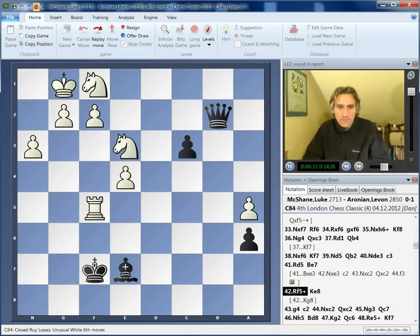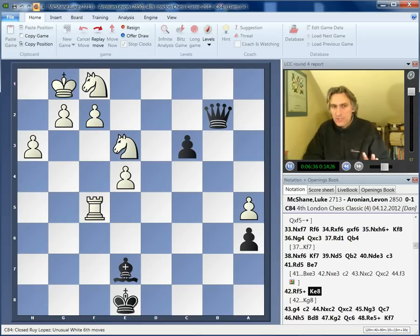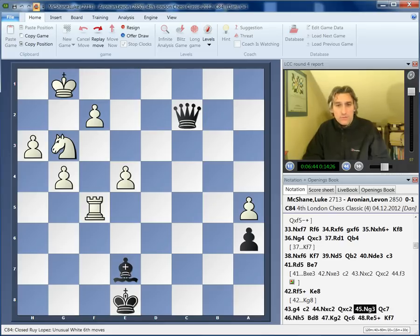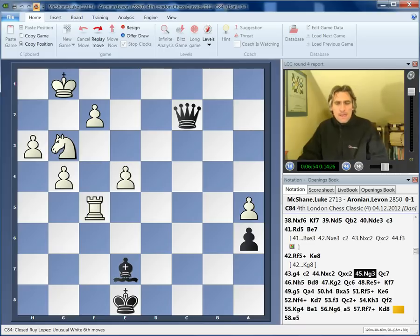Aronian played bishop e7, and in this way managed to take the piece. So again we have queen against rook, but this way Aronian has more winning chances because he has the bishop against the knight. They'd reached move 40, Luke McShane as usual in enormous time pressure, but they reach the time control, and suddenly this position is not so clear because everything is defended.